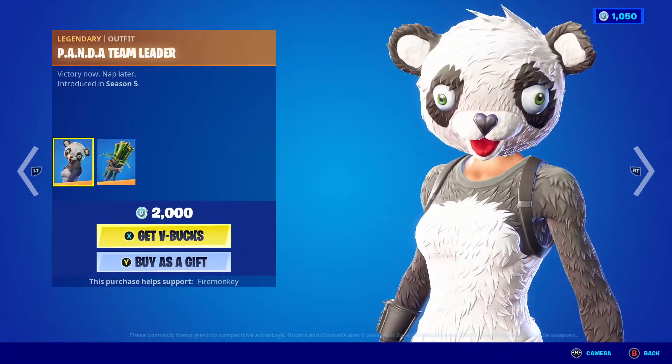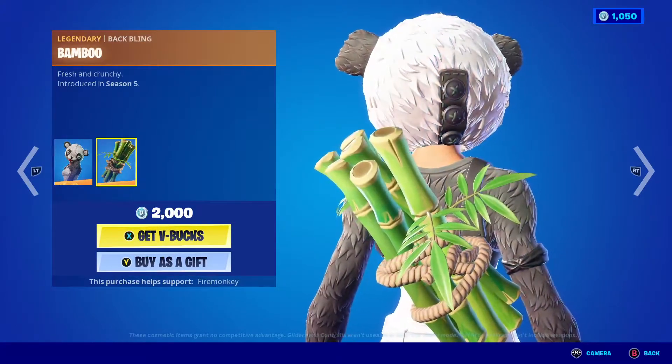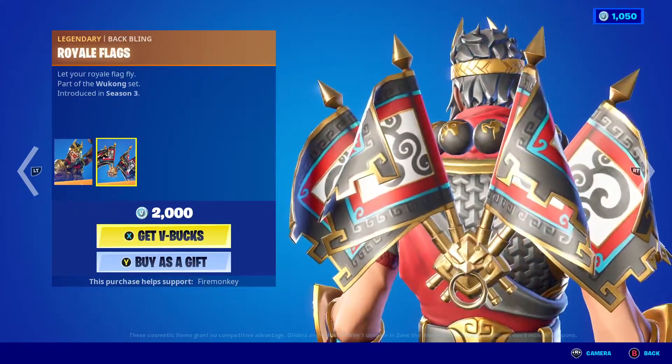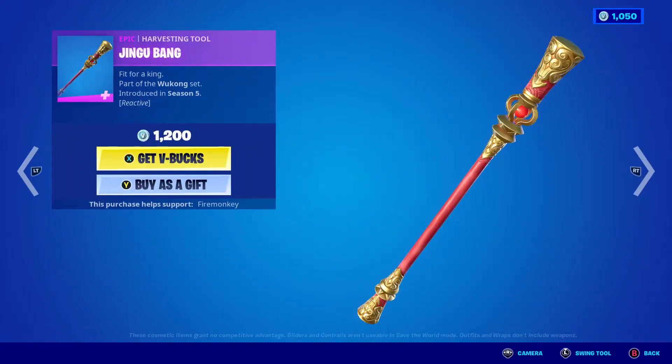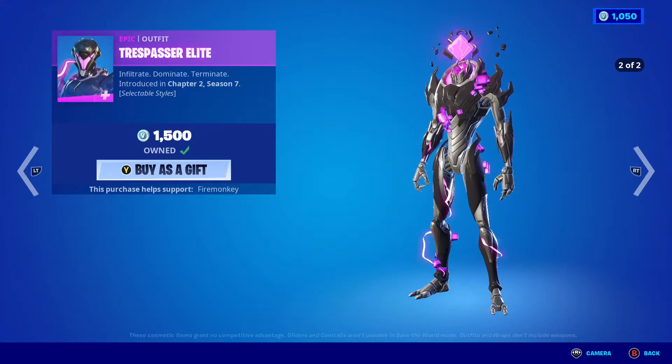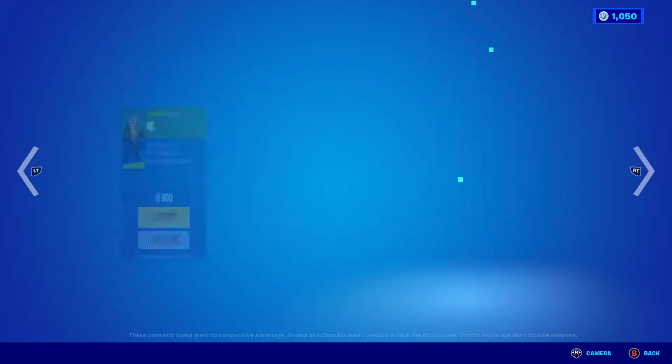A lot of people will probably like her. The Panda Team Leader skin and the Bamboo back bling, the Wukong skin, the Royal Flags back bling — haven't seen that in a while. The Jinggu Bang pickaxe glows red when you hit weak points, which is pretty cool. The Trespasser Elite skin with his cube style.